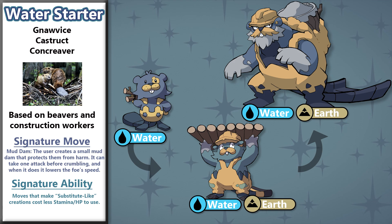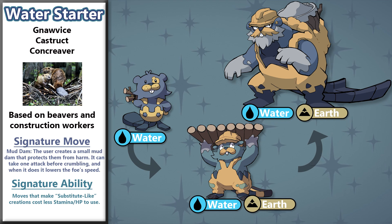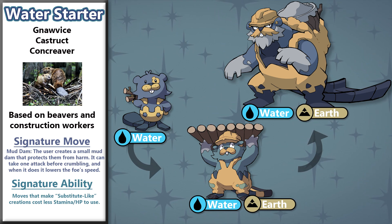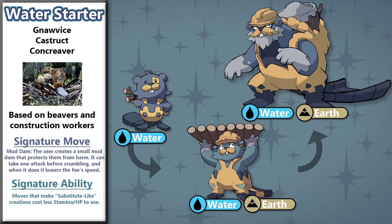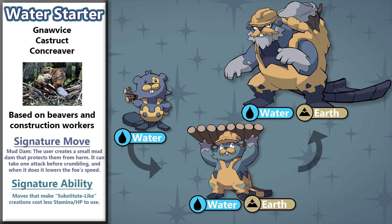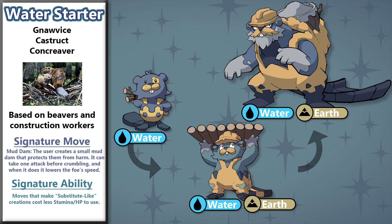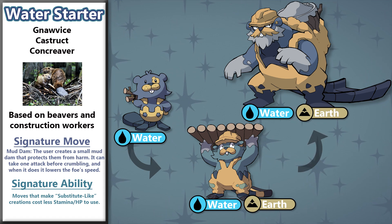Concrever is the final form and just wants a good nap. He's the foreman for the rest of his evolution line, and for big construction projects he instructs others on what to do and launches globs of mud-like concrete to fix holes, fortify structures, or just flat out attack enemies. For their signature move they have a version of Substitute where they create a fortification made out of mud and sticks, able to block one attack before collapsing, with the added bonus of lowering the opponent's speed when it eventually crumbles. The line's ability is still a work in progress, but right now it tentatively makes Substitute-like moves cost less stamina or less HP to use.